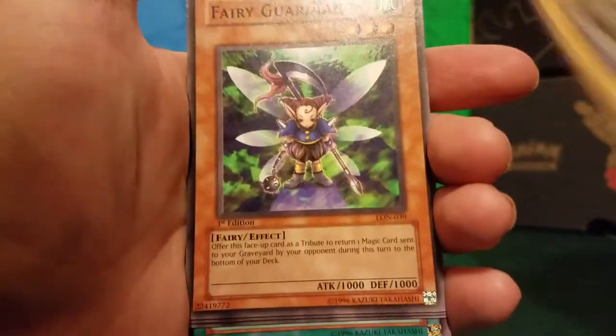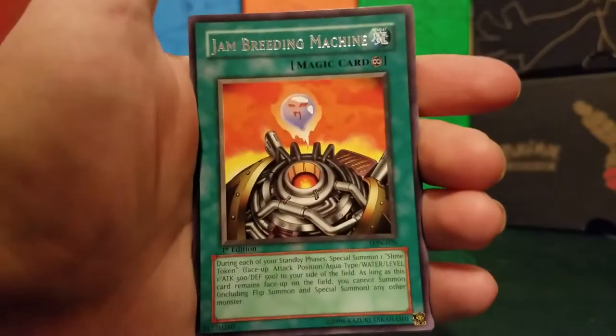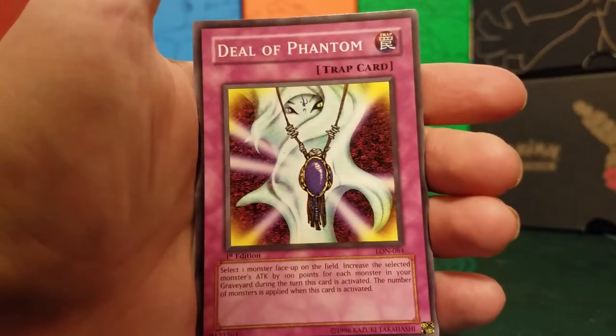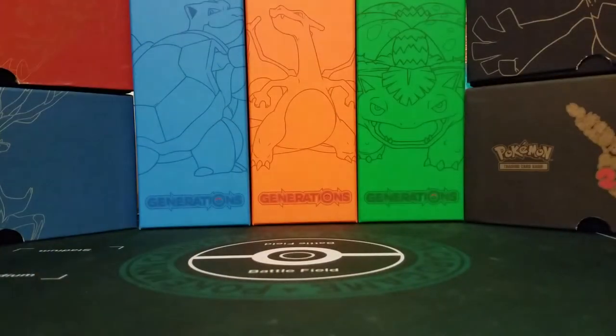Third pack of Labyrinth of Nightmare: we start off with Gadget the Soldier, Fairy Guardian, Offerings to the Doomed, Melchid the Full-Faced Beast, Jam Breeding Machine — can't escape that card, I always pull that one — Deal of Phantom, Flying Fish, Crimson Sentry, and Miracle Dig. Not bad, not bad.